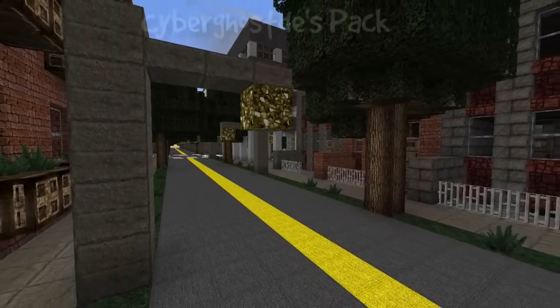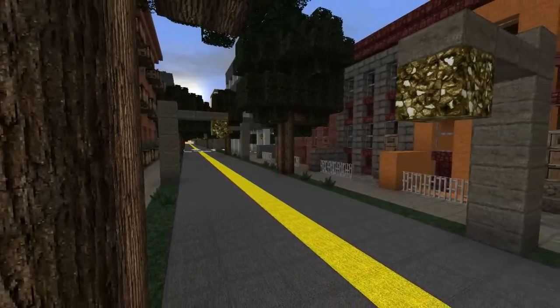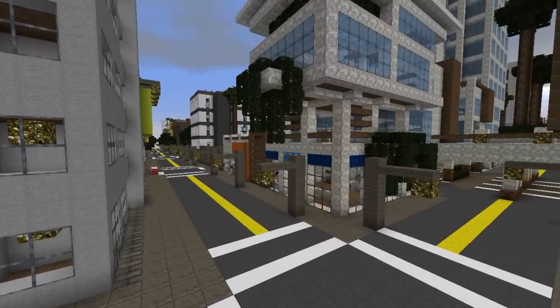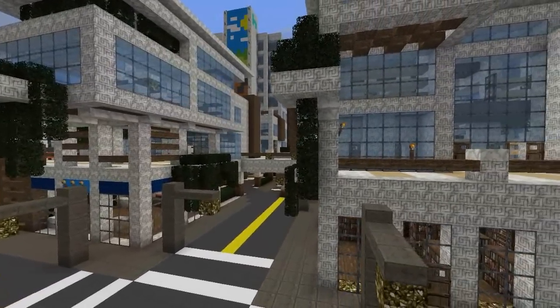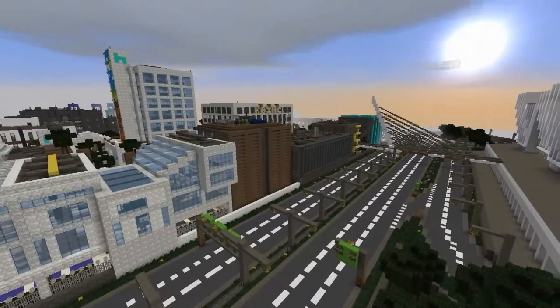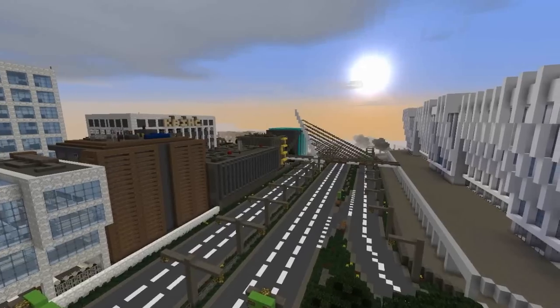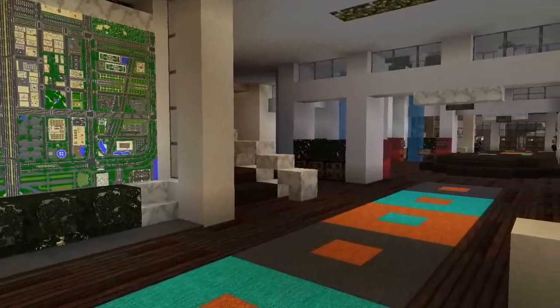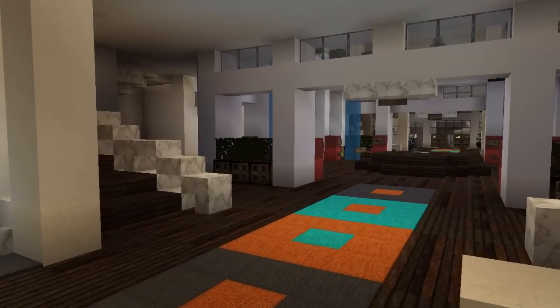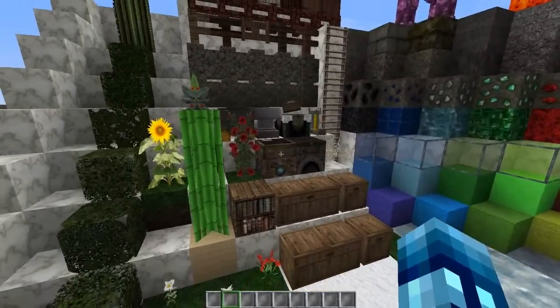Number one. So the first resource pack is called CyberGhost Today's HD pack, and it is a 128x photorealism resource pack. It comes in 256 too. All these resource packs are in 1.9. Here are some differences between the resource pack and the default texture pack. This resource pack is more photorealistic, so everything in the pack has got more of a dark, realistic, dull feeling to it. Here I am in the block world where we can see all our blocks have been transformed to the HD pack.